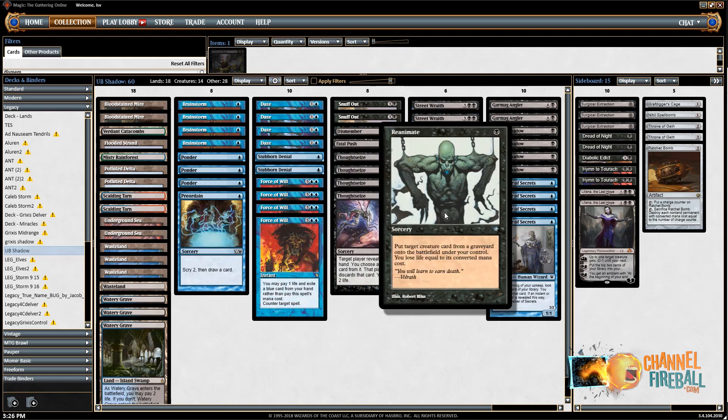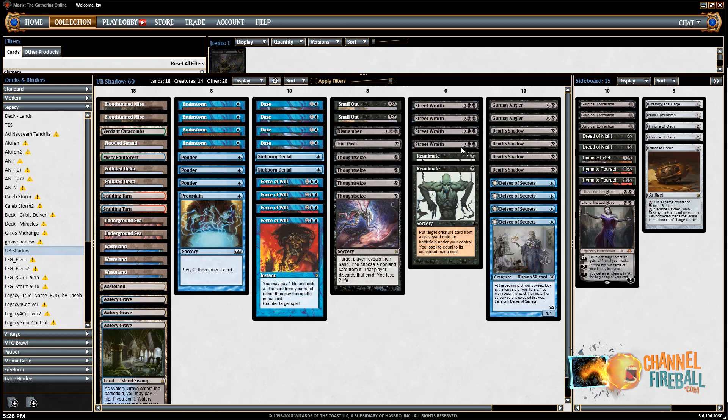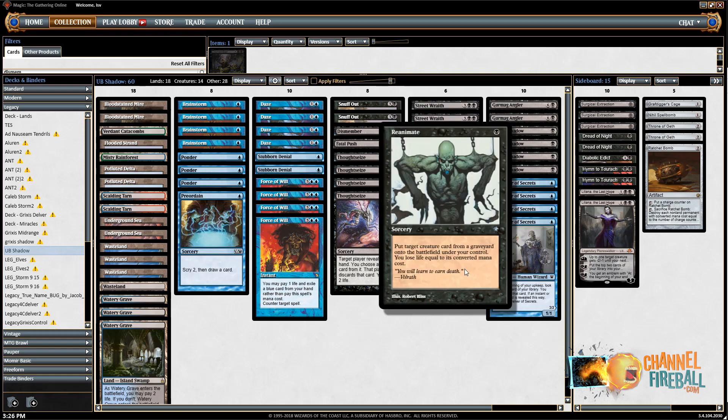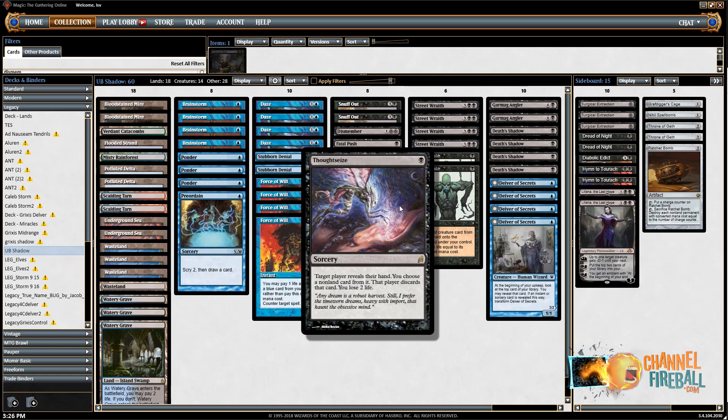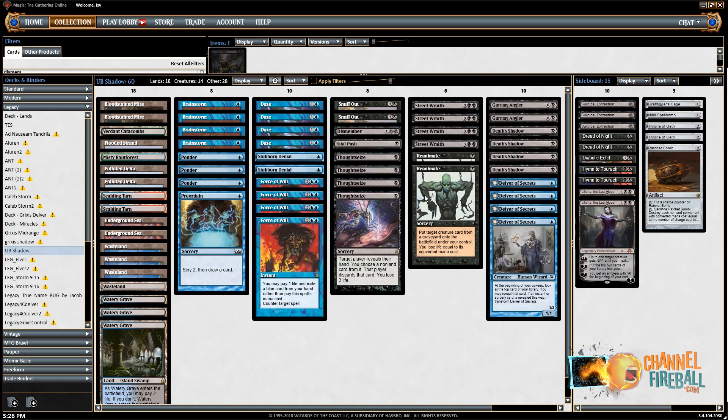The Reanimates are really what took this deck from being good to being great. If you cycle Street Wraith on turn one and reanimate it, it's amazing — your opponent can't kill it with Fatal Push or Lightning Bolt, it can't be blocked by Baleful Strix because it has Swampwalk, and it clocks the opponent fast. You also have the combo of Thoughtseizing an opponent's creature and reanimating it, something that came up many times. Late in the game, it reanimates Death Shadow or Delver of Secrets just fine.